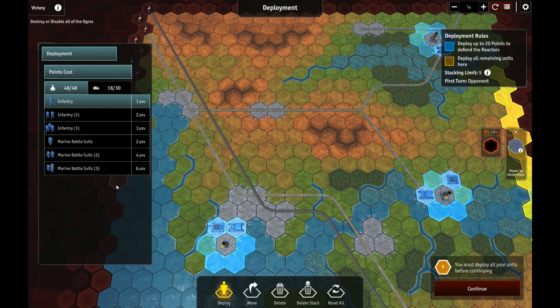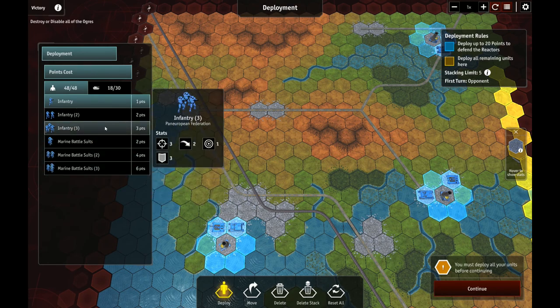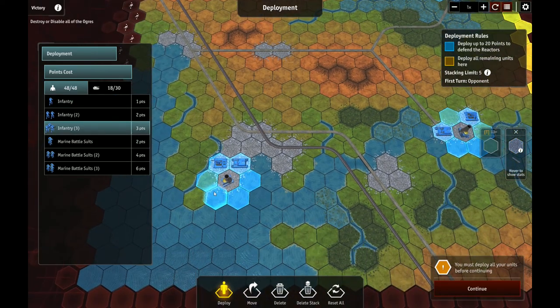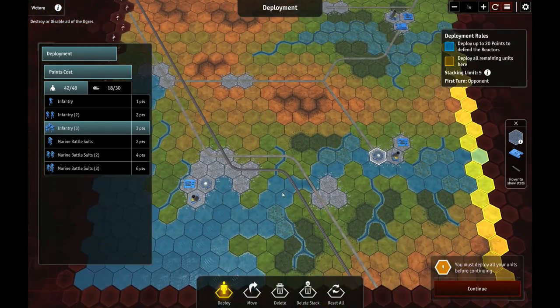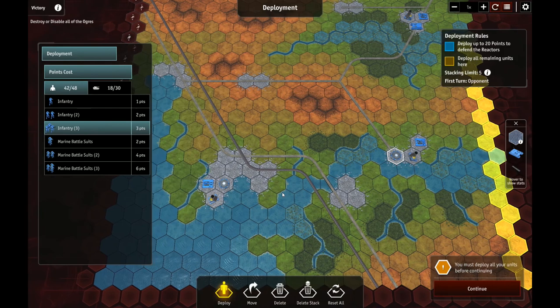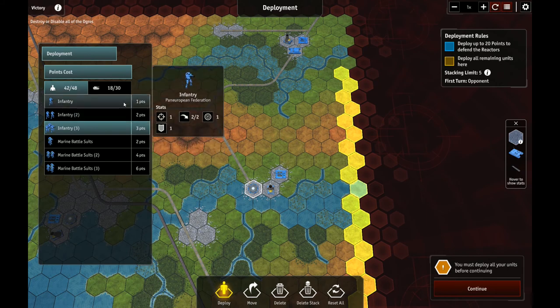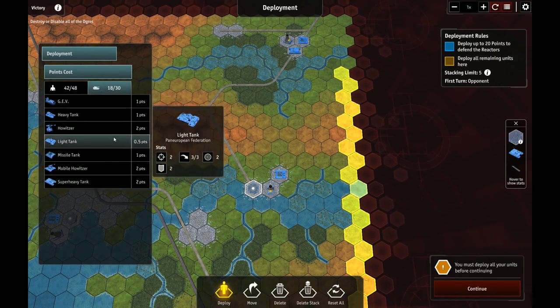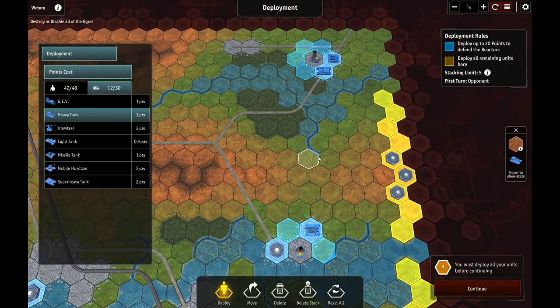What if we put some more infantry in the cities? Marines are costly — double price. Maybe just regular infantry. It does seem like the Marines do very well, but of course that's just random dice rolls. Another good tip: we should fire single units at one weapon rather than trying to double up and have multiple units fire at one target.